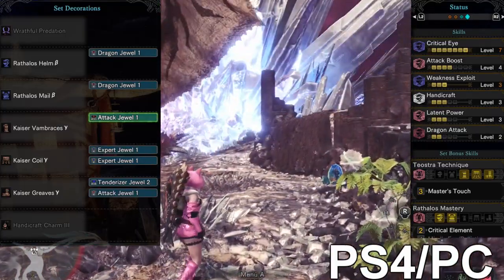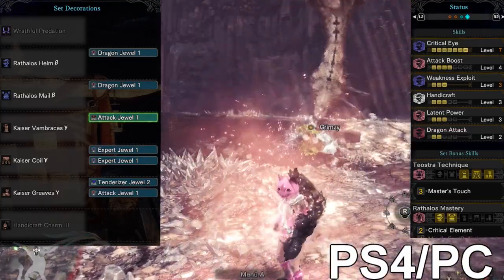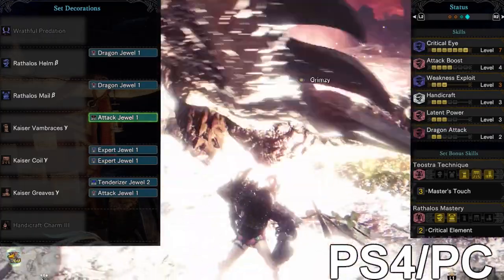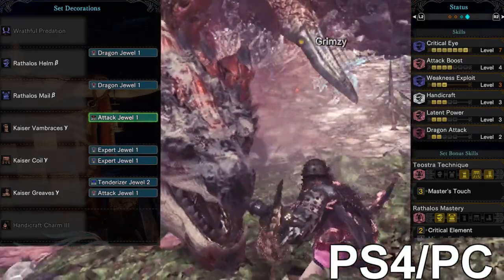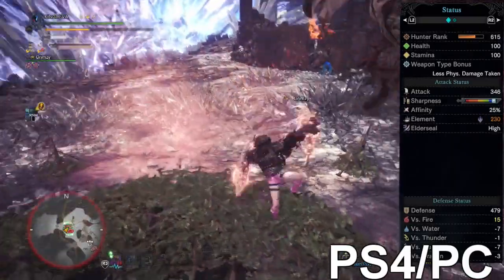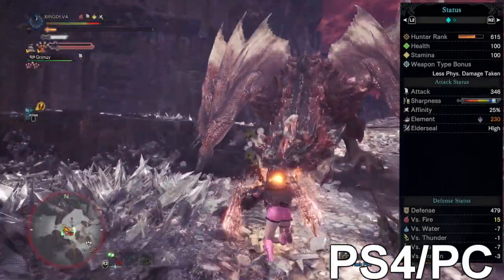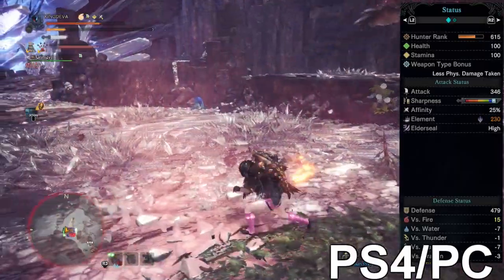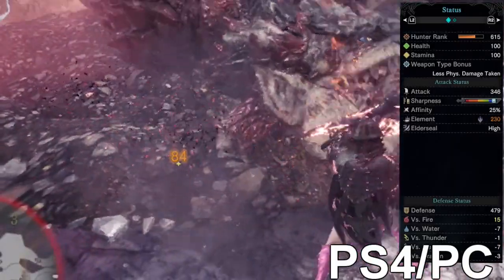Without much affinity you're gonna lose your sharpness really fast. We also have Latent Power level 3 — as you know, Latent Power doesn't kick in before five or six minutes, so it's pretty useless on short fights, but for long fights it helps a lot because you really need the extra affinity for infinite sharpness. There's also two levels of Dragon Attack to maximize the element. The Devil Joe blades have 346 raw damage, pretty good white sharpness, 25% average affinity — 75% with Weakness Exploit. I used one Health Regeneration and one Affinity augmentation. The Dragon element capacity is 230.